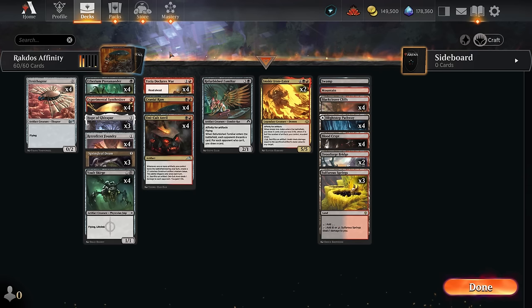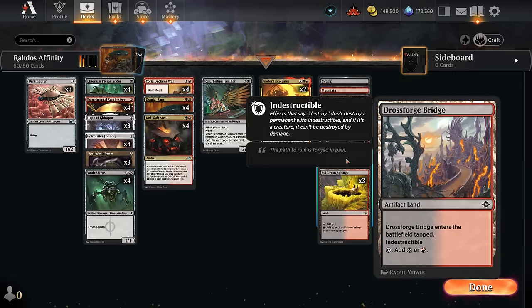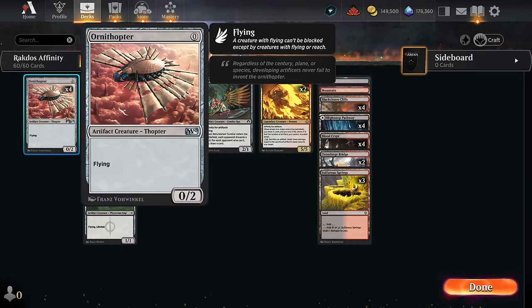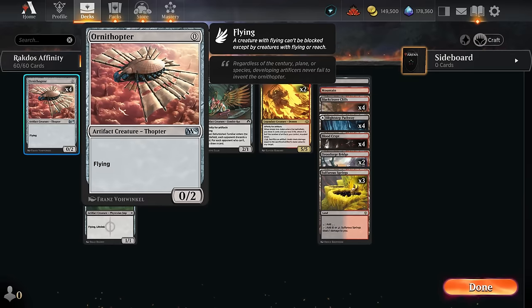So that's another way to get damage out of our Ornithopter, but we can also animate some of our non-creature artifacts. We even have an artifact land in the mana base that's indestructible, so we could be attacking with a 4-4 indestructible. Rounding out the deck we've got three copies of Springleaf Drum, which is a great way to quickly empty your hand as we can tap an untapped creature we control to add one mana of any color, so it often pays for itself the first turn we play it, especially great with Ornithopter.